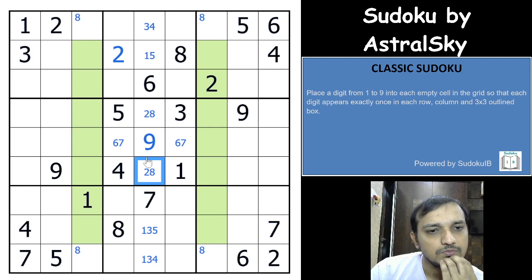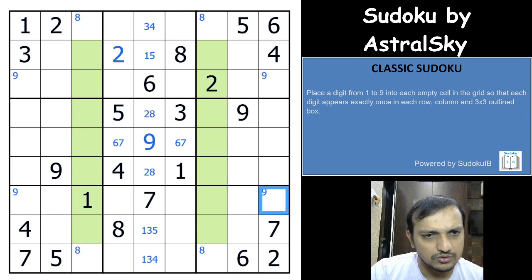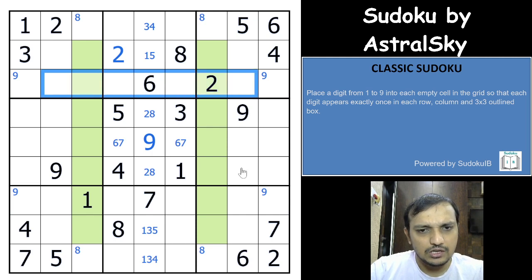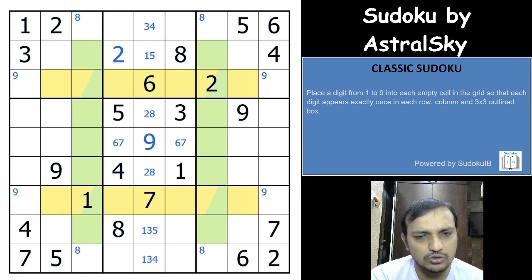I see the same logic here with the nines — that's a nice way to start the solve. Nine would have to be in one of these two cells in this column, and in this column nine would have to be in one of these two cells. So again you have an x-wing here. Yellow-colored cells cannot be 9, green-colored cells cannot be 8.